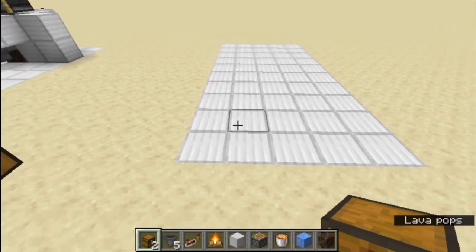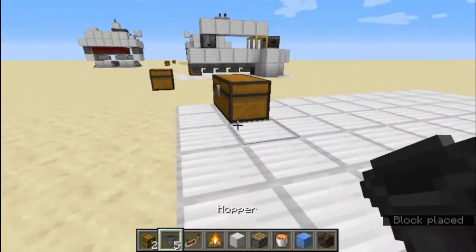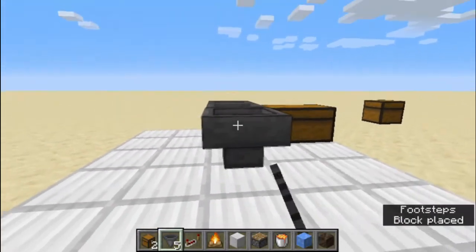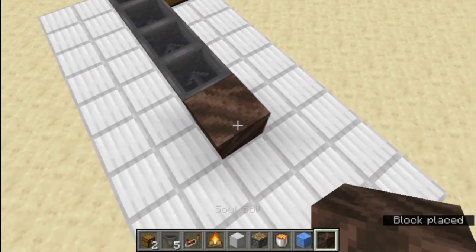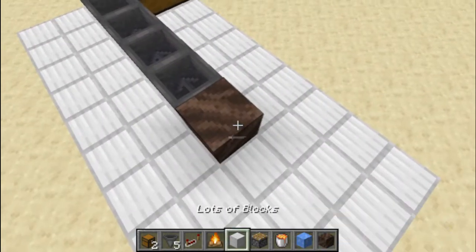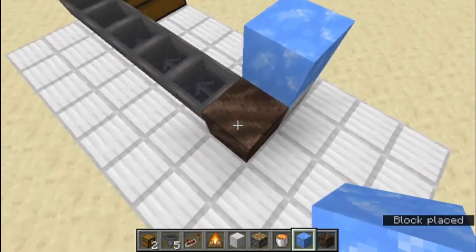Now let's begin the tutorial. First we place 2 chests here, then we get a hopper and place it here, then 4 more hoppers like this. Then we get a block of soul soil and put it over here, then we get a block of blue ice and put it over here.